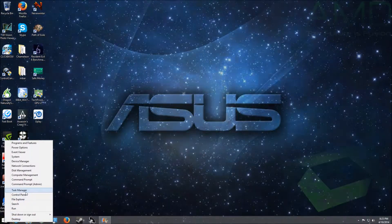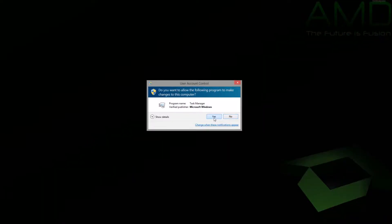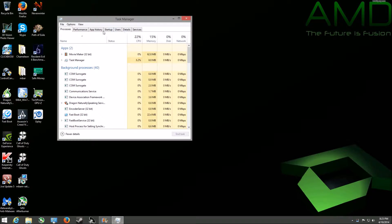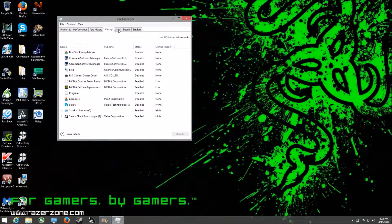Next thing: go to Task Manager. That's the second thing. Make sure all things are disabled in your Task Manager. After you disable everything except for your NVIDIA drivers and Steam, then you're going to go to your system.